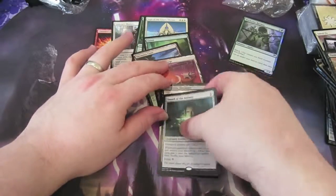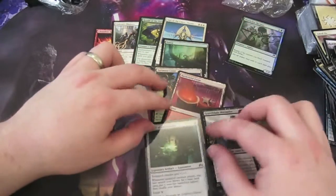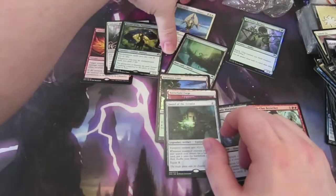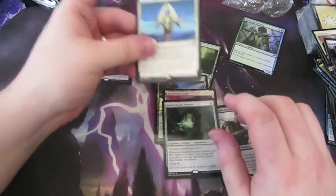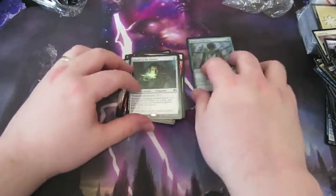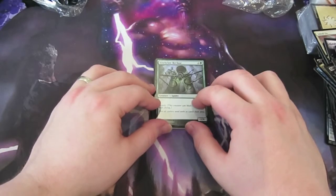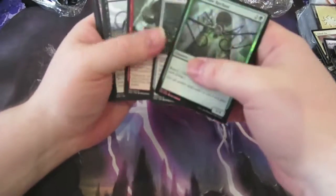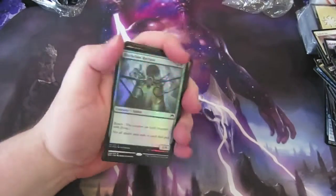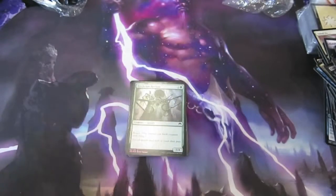All in all it wasn't a bad fat pack — wasn't the greatest, didn't pull any of the planeswalkers. Did get a couple of nice pain lands. Happy getting the Sword of the Animist and Herald of the Pantheon, and I might use the Sigil of the Empty Throne in an EDH deck. It was just a quick fat pack since the set's already out — didn't need to explain all the commons, just wanted to see if we pulled some juicy rares. Missed all the mythics and planeswalkers, but you can't pull brilliant cards in every pack. Anyway guys, hope you enjoyed that — I will see you guys soon, cheers!